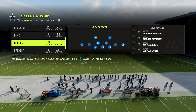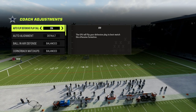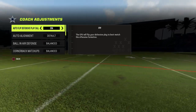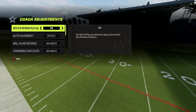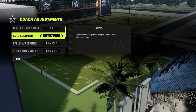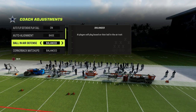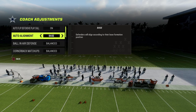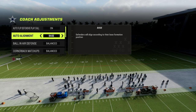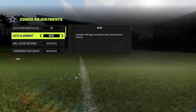Dollar checks all these boxes, so I wanted to walk you through and show you why. We'll do the blitz today, and tomorrow we'll go over the coverage adjustments for different meta formations. For auto alignment, we're going to set this to base in our coaching adjustments. What that's going to do is ensure that everything we do from Dollar is going to, by and large, look the same — especially if we come out in the same play every single time.